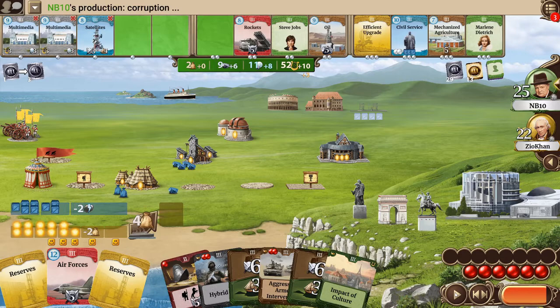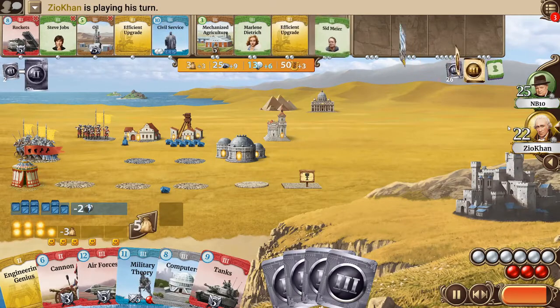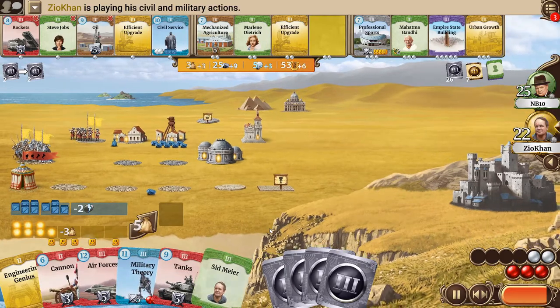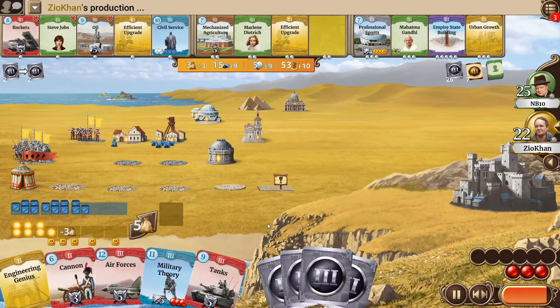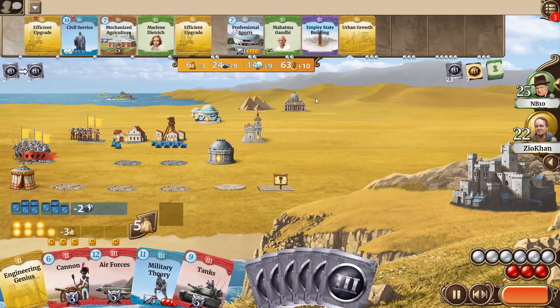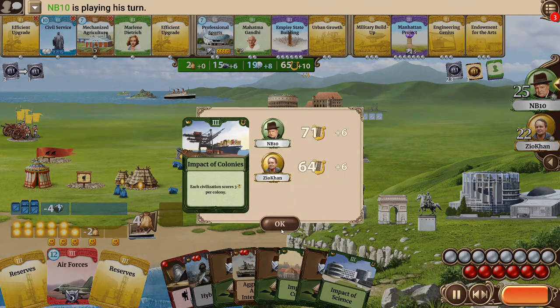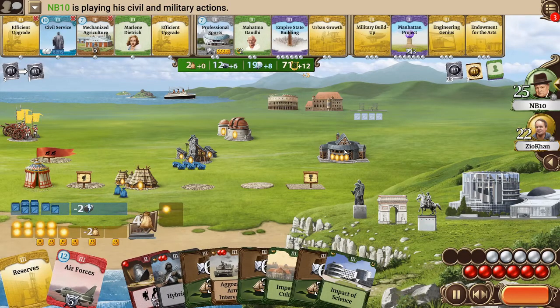I think I seeded Iconoclasm earlier. This impacts him — he loses James Watt, so he actually goes for Sid Meier, which is quite useful. He's now producing almost the same as me, so that's a wash. I get the fourth Drama.